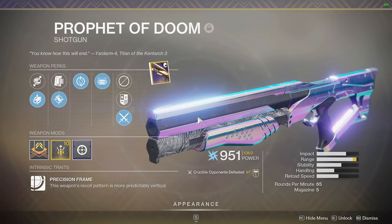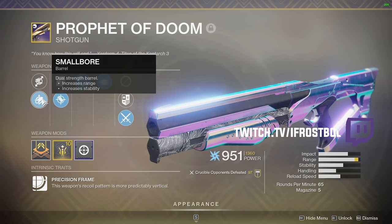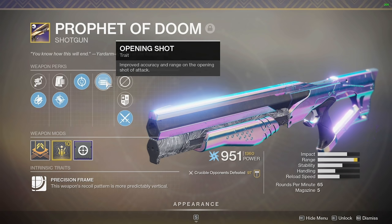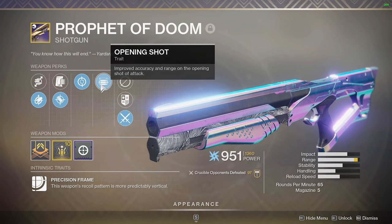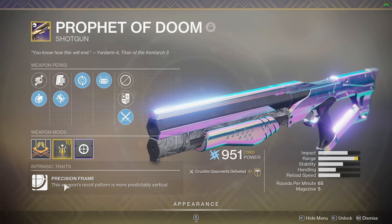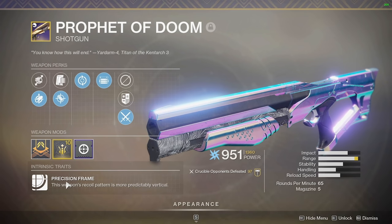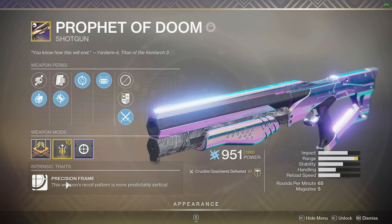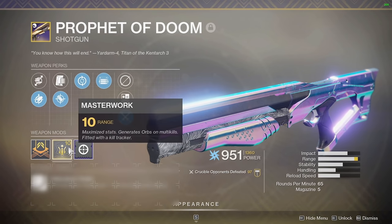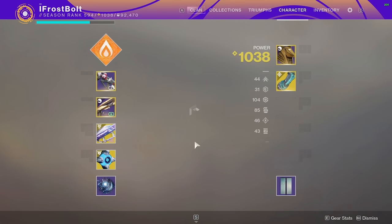I'm pairing this pulse rifle with a shotgun called Prophet of Doom. It has Small Bore, Accurized Rounds, Feeding Frenzy, and Opening Shot - which improves accuracy and range on the opening shot of an attack. That's going to help me get one-shot kills, and it needs it because Precision Frame shotguns are not the greatest. They're not High Impact. Unfortunately, when Bungie nerfed shotguns, the ones below the High Impact frame suffered a lot.